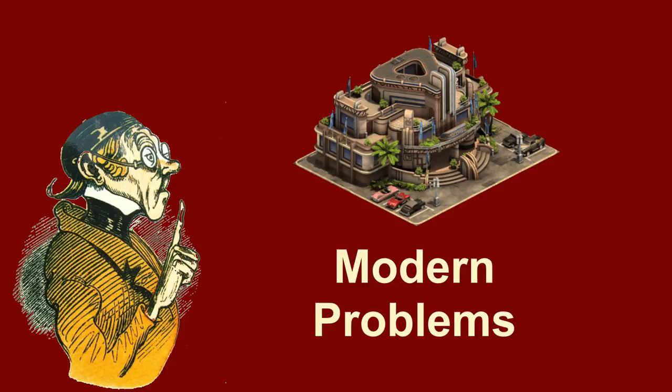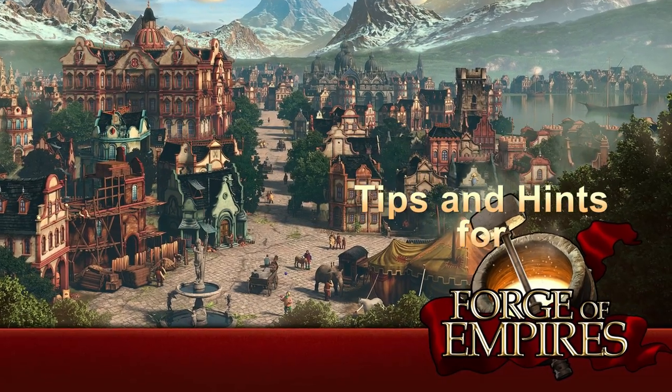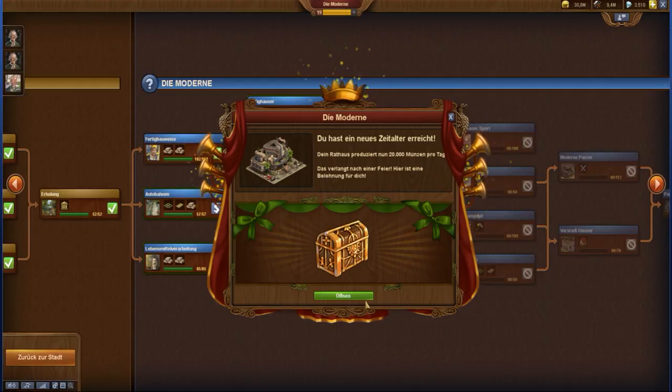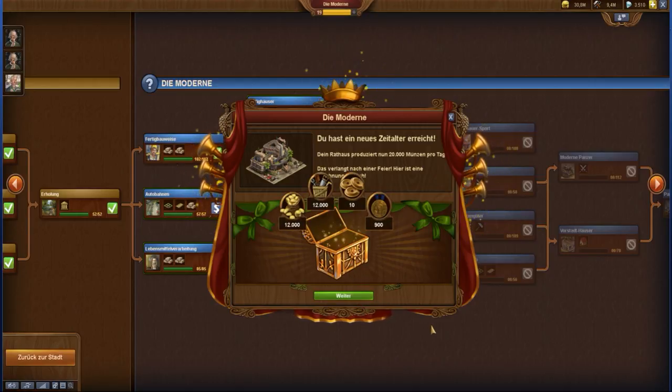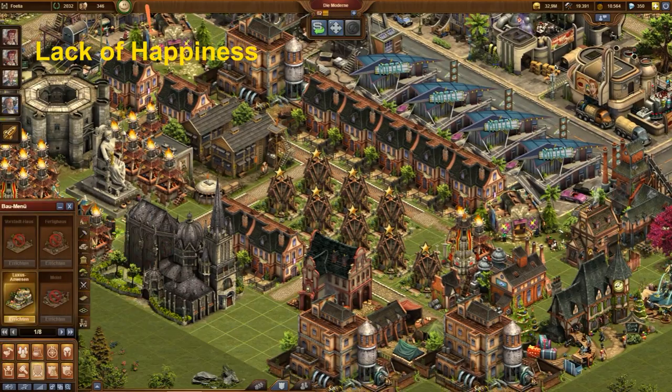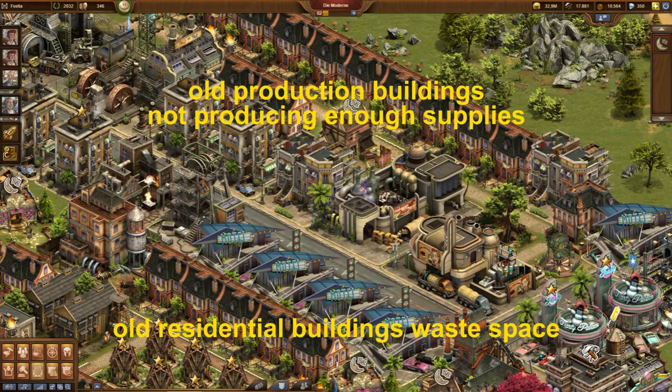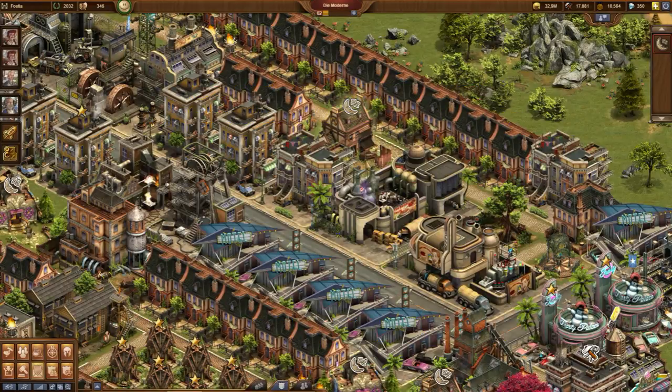Modern problems in Forge of Empires. Many players are facing problems in the modern era that they haven't had before. Some even resign and stop playing the game at least for a while. Suddenly all these habits from previous ages are no longer enough. This already starts a bit in the industrial age, but it is not as visible there as you still can survive by just continuing what you did before. But this behavior becomes a bad disadvantage in the modern era.